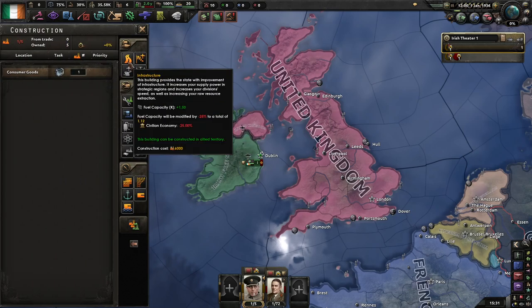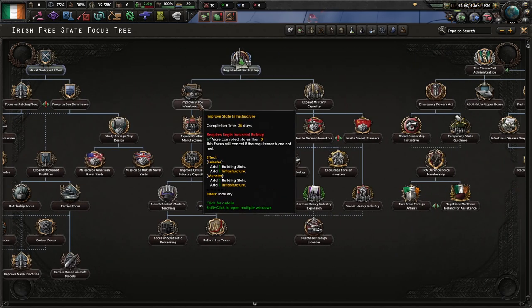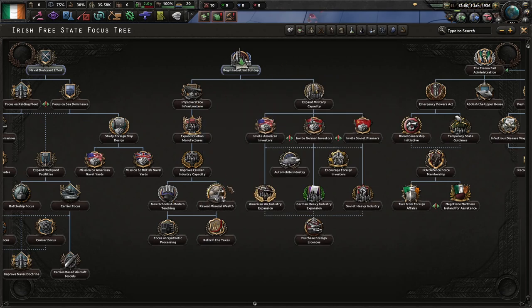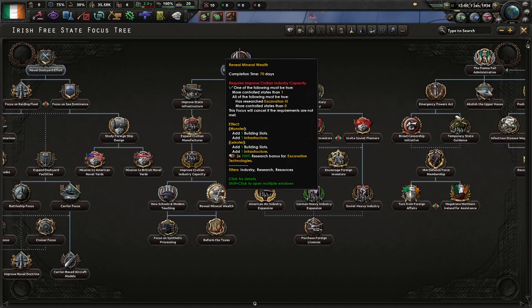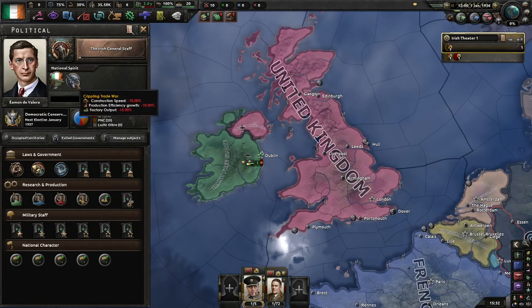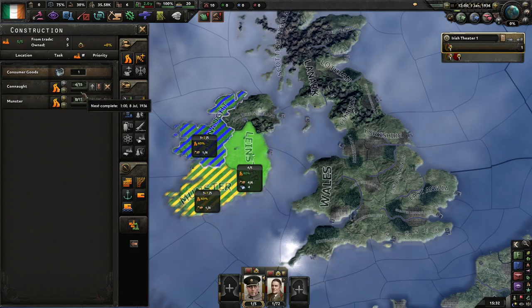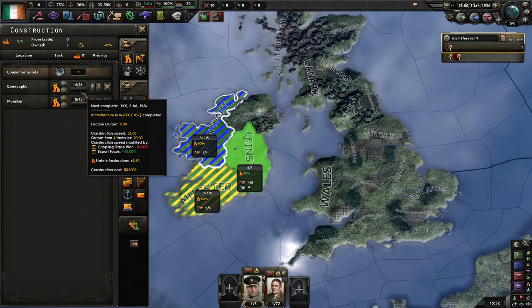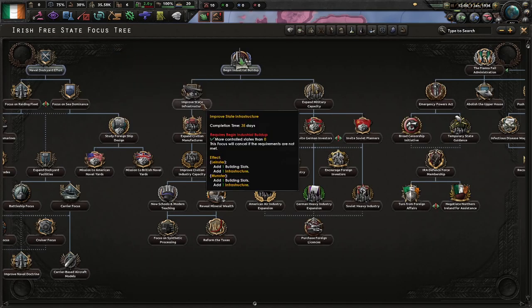As far as construction goes, this will add infrastructure in a couple of provinces — sometimes it'll add two to Dublin even though we already have four out of five, which is a minor irritation. Once we get to Reveal Mineral Wealth, we just want those research bonuses. We can't build very quickly because of the trade war, so what I usually do with our four spare factories is build infrastructure where I won't get it from the improved trade infrastructure focus.